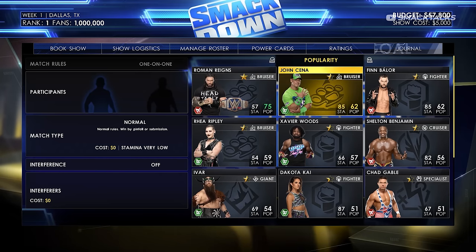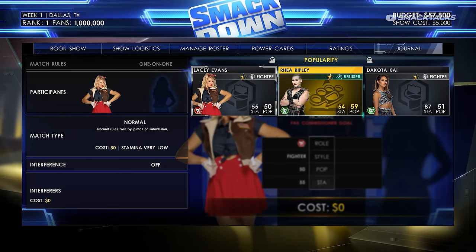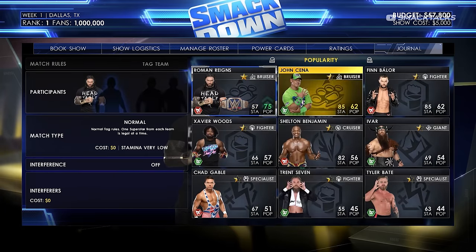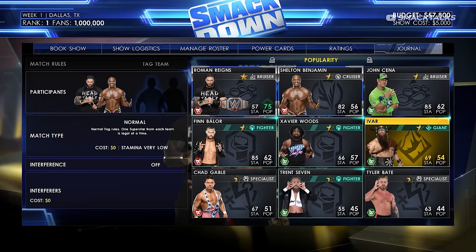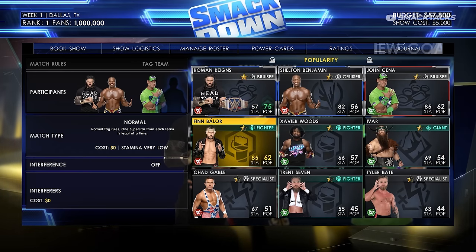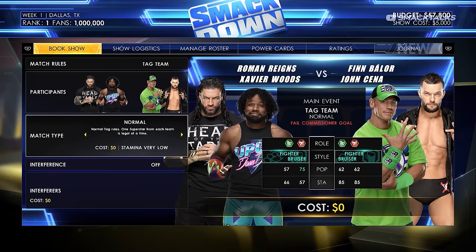For the mid-card match we have the same options as the opener. We'll set this up as a one-on-one contest: Lacey Evans against Rhea Ripley, leaving it as a normal match at no cost. For the main event we'll go with a tag team match featuring our champion Roman Reigns — it's always good to keep your champion on the show as superstars' morale goes down if you don't use them. We'll pair Roman Reigns with Xavier Woods against John Cena and Finn Balor, which puts a face and a fighter/bruiser mix on both sides for a better rating.